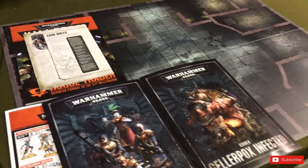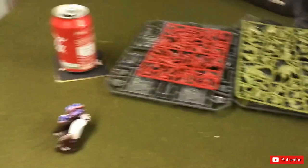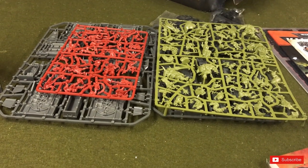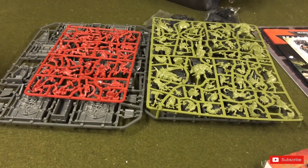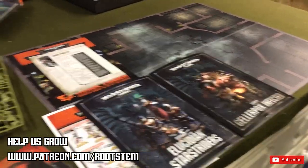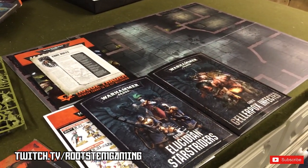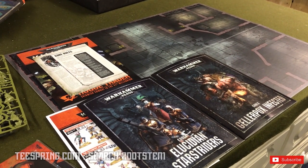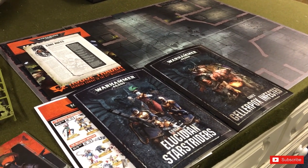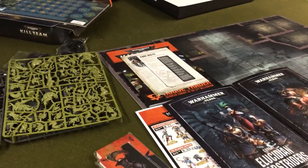It's going to mean a lot more Inquisitors roaming around on vessels. So that's pretty much the unboxing — whether or not it's worth it is up to you. I do like the figures, and I am going to do a video of me painting these for Ollie. Thanks very much for watching — please like, share, subscribe, and hit that notification bell. We're also on Twitch at twitch.tv/rootstemgaming, and you can buy T-shirts from TeeSpring — just search rootstemgaming.